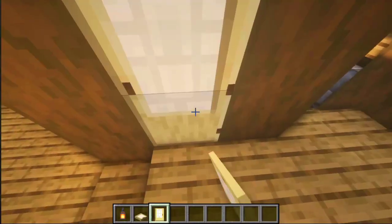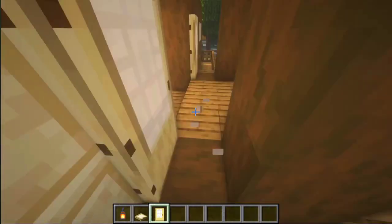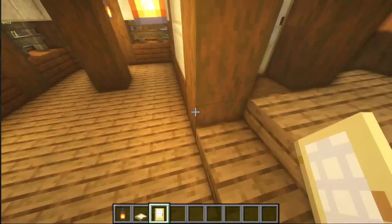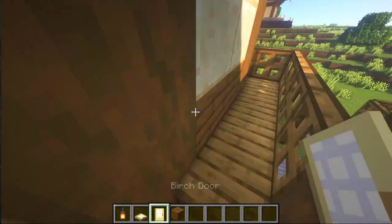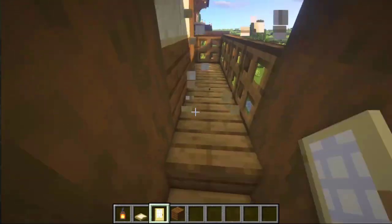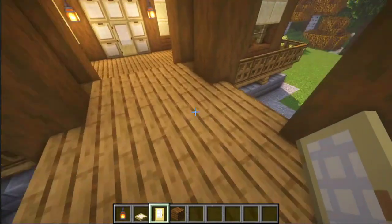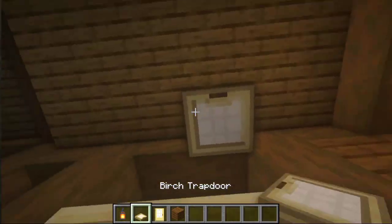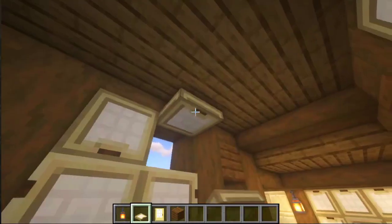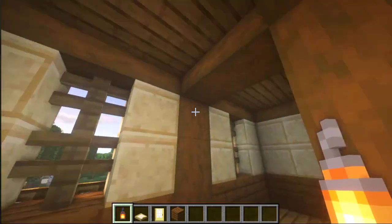Now let's get to this section and place some doors — here, one, here another. There we go. Now let's place some spruce planks. And here one, like this. Some more doors here. Some here. Now some more trapdoors — close them up. Another lantern here, another one here, and some more here.